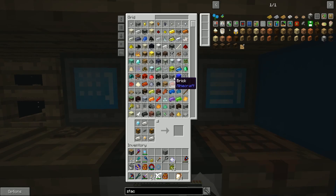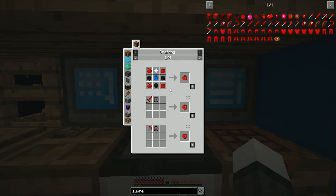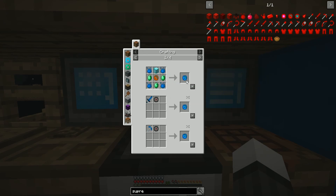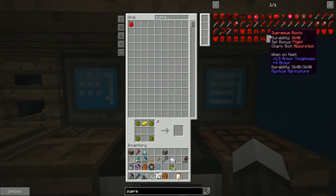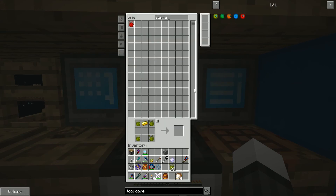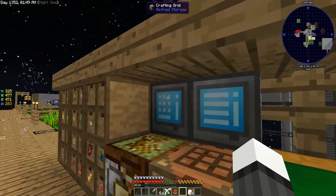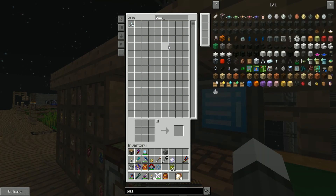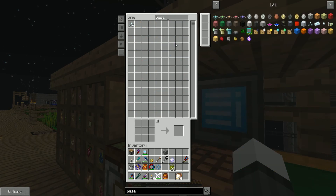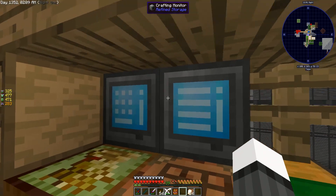Why don't we take a look at what we can use these nether stars for. Particularly, I wanted to make a supremium bow now that we have the ability to do so. To make one, we need a premium tool core. It needs intermedium, so I need to make a whole bunch of tool cores. We need flint, gold, and a base essence ingot. I need prosperity shards and iron to make that, which I should have in the main system.